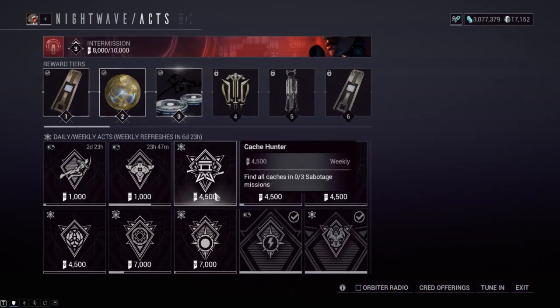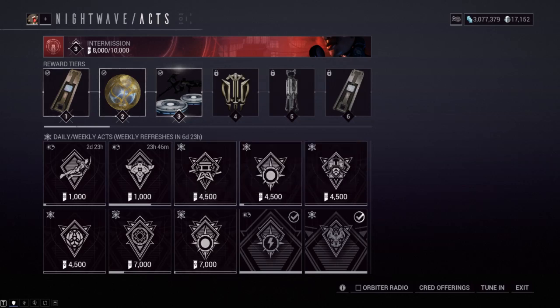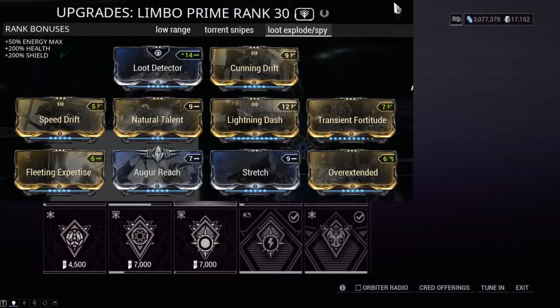For Cache Hunter, I recommend the Earth sabotage or Naga on Eris - those are my two recommendations. Some people like void sabotage but I've never been a fan. I'm going to show you a Limbo build that's really great for this - I have a whole video on it. The idea is you use this Limbo build to explode your bubble quickly, which destroys loot on the map, and if you have loot radar it shows you where the loot landed, helping you hunt caches really quickly. I'll link the video in the description. The Earth one is fastest in my opinion.